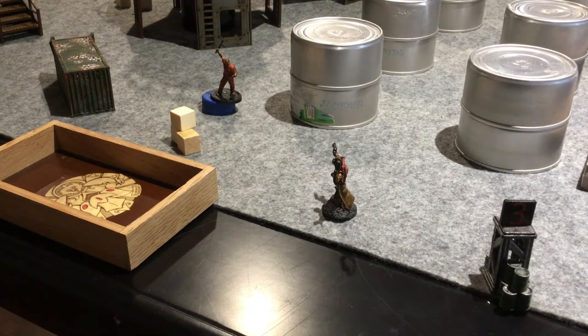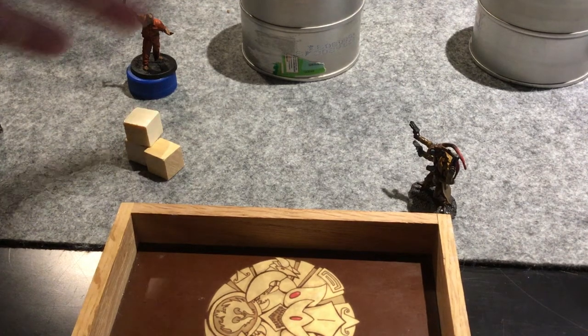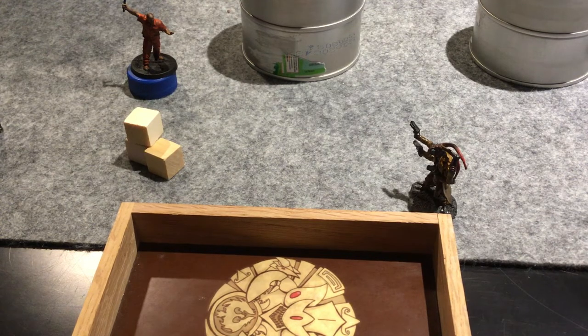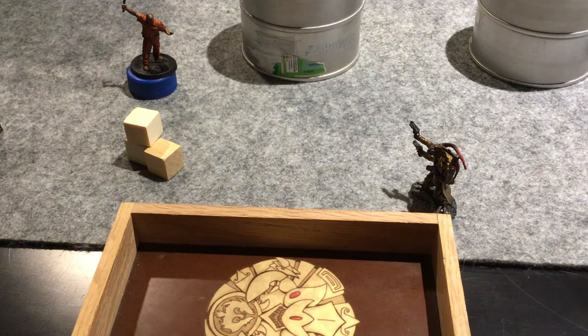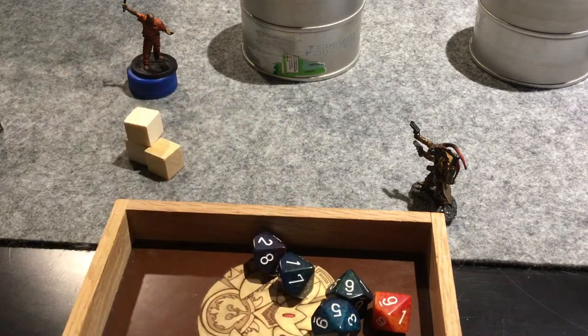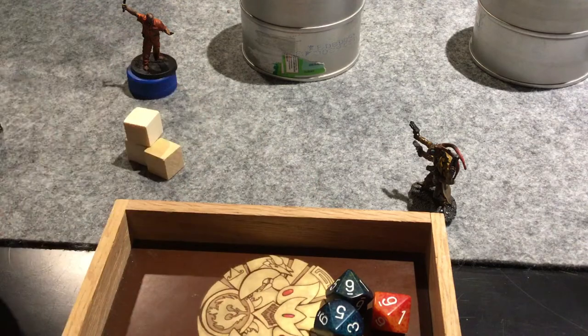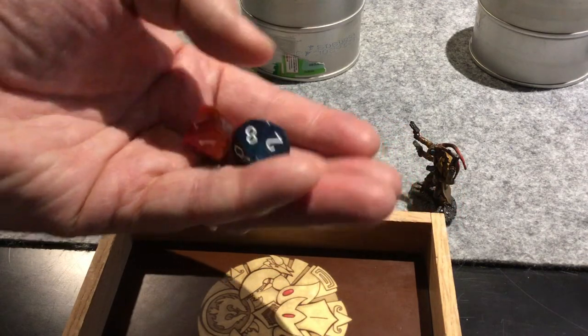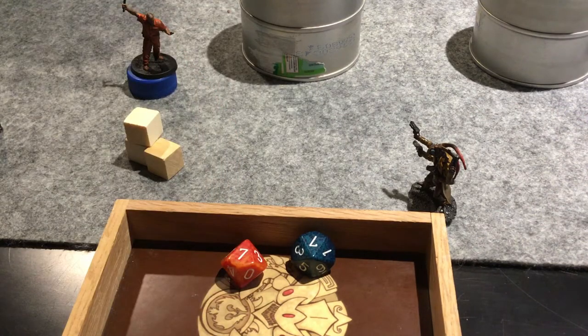Glock Roach fires at the Cheap Thug. The Cheap Thug just emerged from the tunnel so gets no cover. Glock Roach has accuracy plus two, hitting on fours or better, rolling five dice. The Cheap Thug has defense two, so Glock Roach needs two successes. He gets three successes - exceeding defense by one. His gun does one damage plus one for exceeding defense, so Glock Roach does two points of damage to the Cheap Thug. Doesn't eliminate him but puts two wounds on.